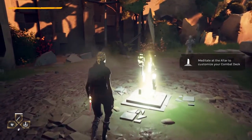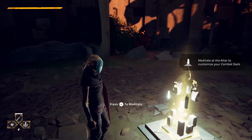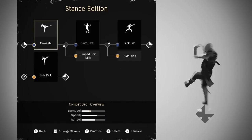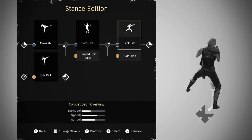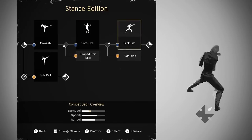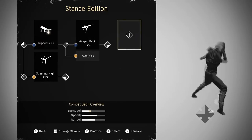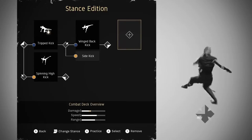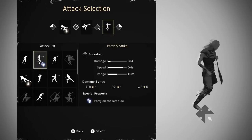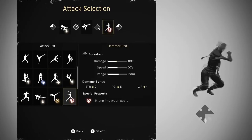Now we're going to see something that is really the core of Absolver, which is the stances and the combat deck edition. In Absolver you have four different stances, represented by this diamond. In each stance you have a sequence of up to three attacks, which you see on top, and an alternative attack which you see below. Every stance starts in one stance and goes into another one.